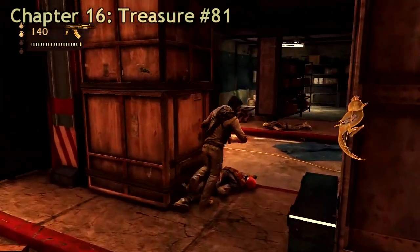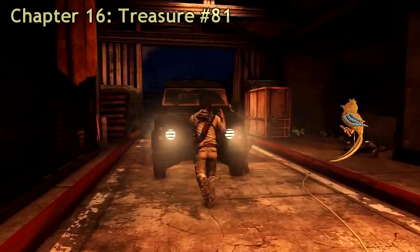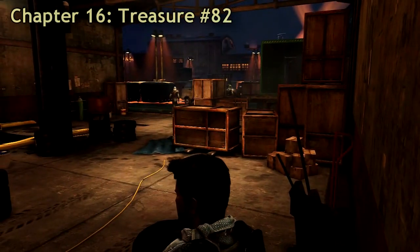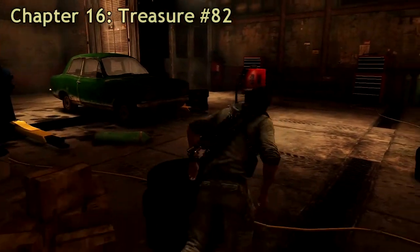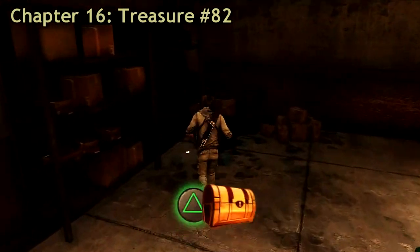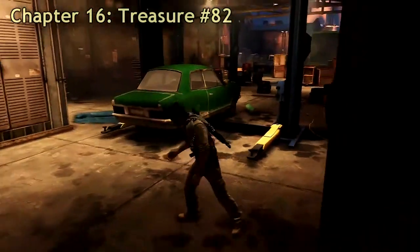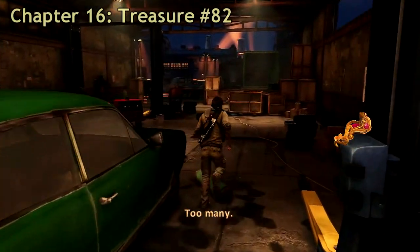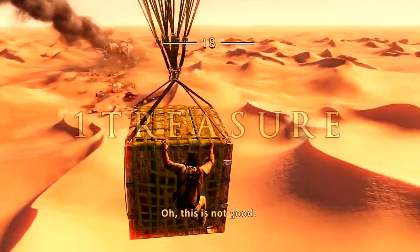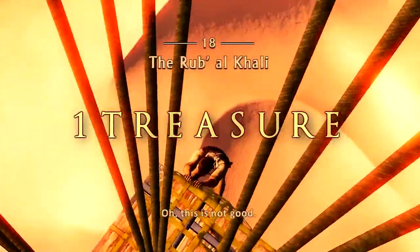The next treasure is after you've opened the door for Elena — or you can do it before that — but before you push the car any further, just pick it up. You have to kill some guards there too. The last treasure in chapter 16 is when you get into the garage; just go directly to the left before taking out the guards on the right.